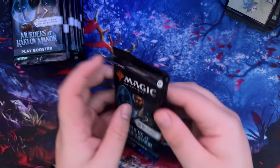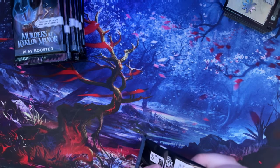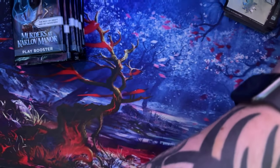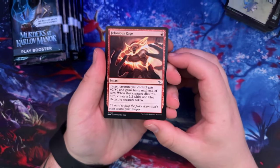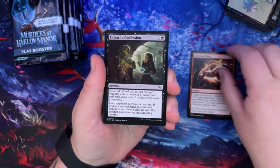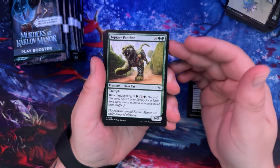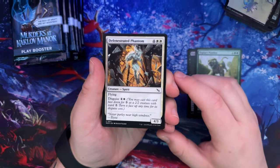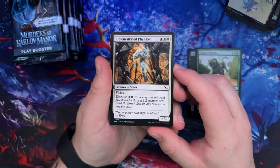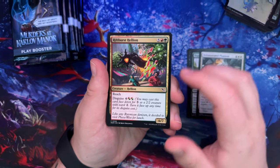Let's get into the play boosters — let's start out with the first one, see what we got. That one came off so much easier than the last booster pack I opened. We got Felonis Rage — I've seen this card a ton, that's decent. Extract a Confession. Topari Panther. Defonstrated Phantom — I don't think I've seen this one at all, it's a 4/3, Flying. Rift Burst Helium.